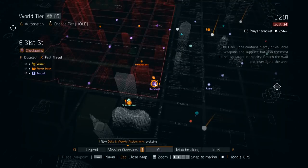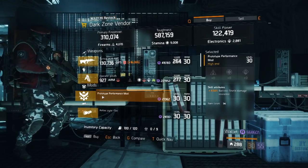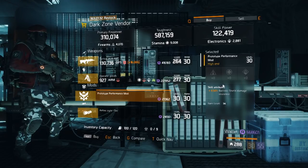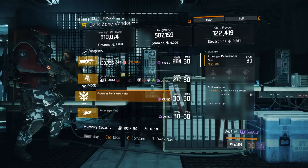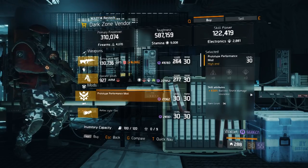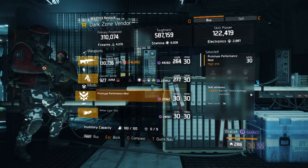The second Dark Zone item is at the East 31st Street checkpoint. The Dark Zone vendor is selling a Prototype Performance Mod with 4.5% ballistic shield damage resilience. If you're making a defense build, these are the go-to mods for your ballistic shield. The maximum is 5% — this one is 4.5% — and the 5% ones are rare to find. Grab some of these if you need to build a ballistic shield build, which I'm going to be making a new one of soon for my PC character.